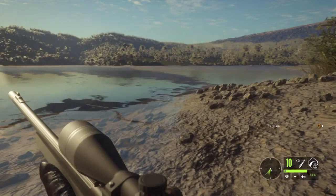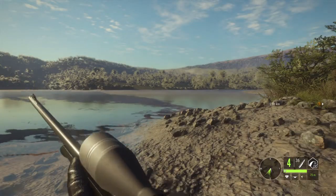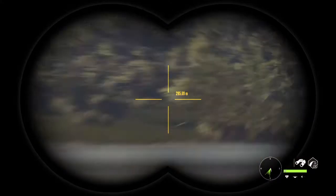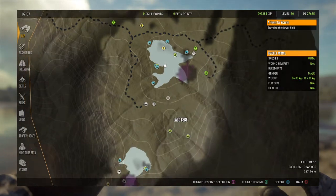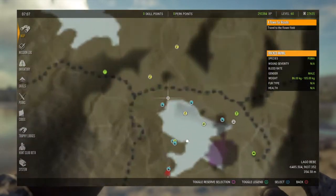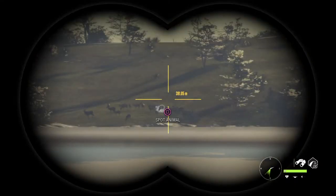Hey, what's up guys, it's your boy Steel Edge here back with another one. In this video I'm going to be doing some axis deer hunting. Now for me because I'm on console they're still glitched to where they're making like level 5 all the time, but I've set the time to 6:20 and I just came down here to this lake. I was here a while ago just kind of scouting, and usually they tend to hang out right over there.